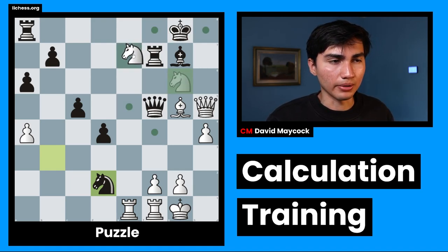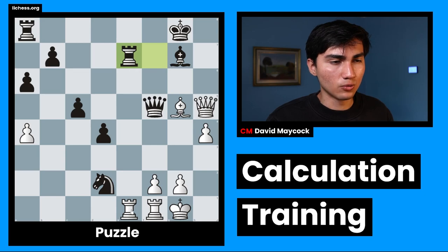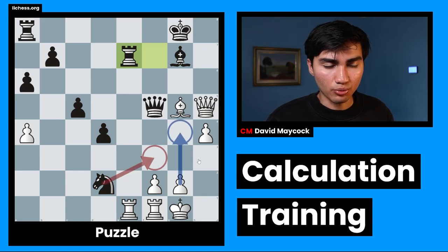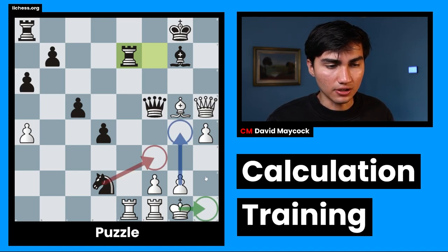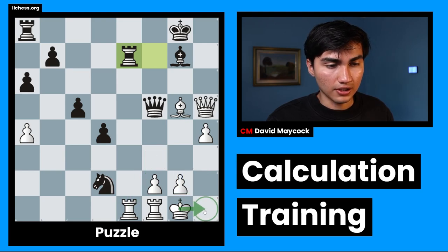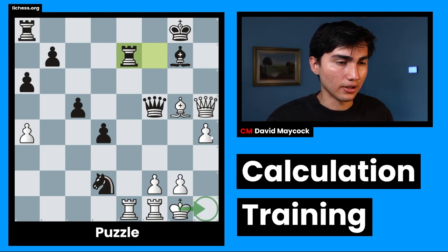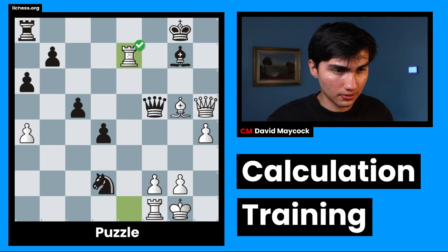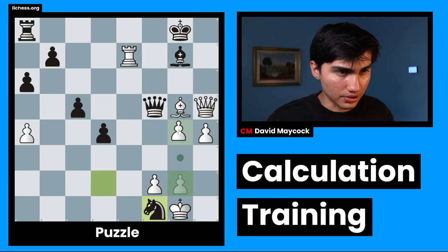So I'm going to go ahead and play Ne7. After Rxe7, Nxf1, I'm planning to play g4. The only question I have remaining is, can I play g4 right away? Answer being probably not, because after Nf3 check, Kh1, if Kg2, Nxe1 check. Kh1 — I think I'm losing there. Queen d5. There are so many discovery checks with the knight. So I'm going to take first, and then play g4.